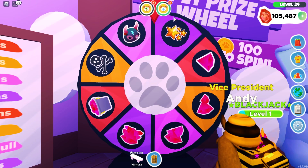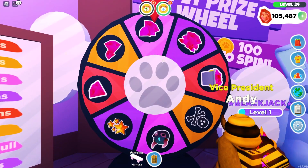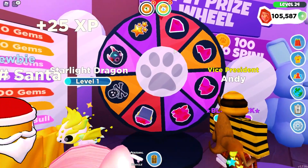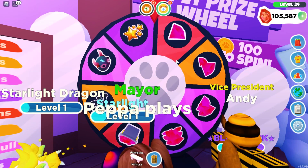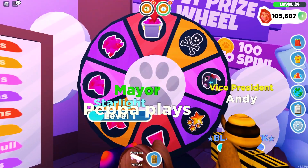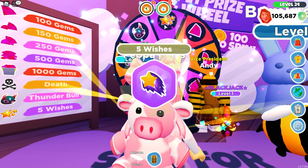I have like 4,000 something pet paw badges, so I could spin it like 40 times. Death was close — oh, we got wishes! Oh my gosh, yes! We're gonna use that the next time there's a different pet inside the wishing well. I'm going to be spinning that wishing well so many times. Another spin — 100 gems. Let's keep spinning — please give me the bowl. Another 100 gems. I'm not even upset because this is a lot of gems and sometimes this is needed for updates. Let's spin again — if I can just get this bowl it would complete my collection. More wishes — not upset, I like wishes. I think I just got 15 wishes so far, which is kind of cool.